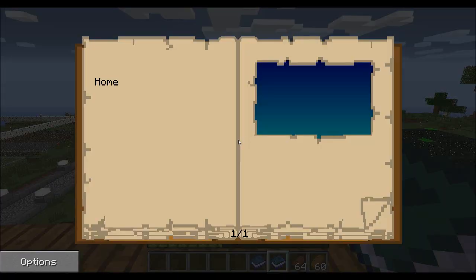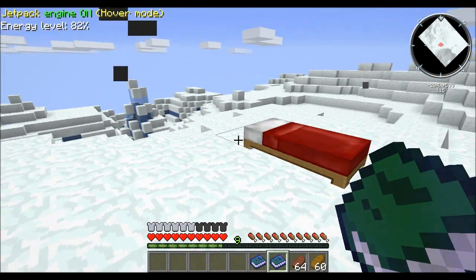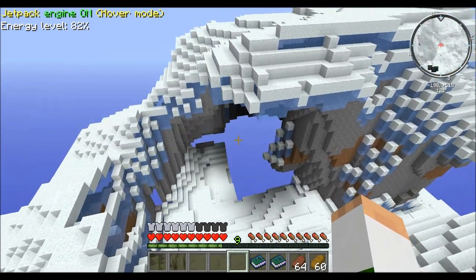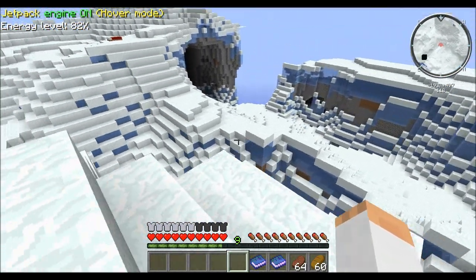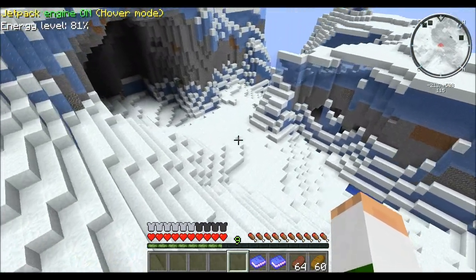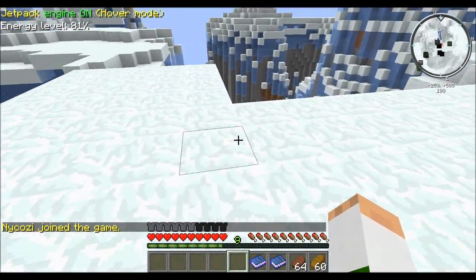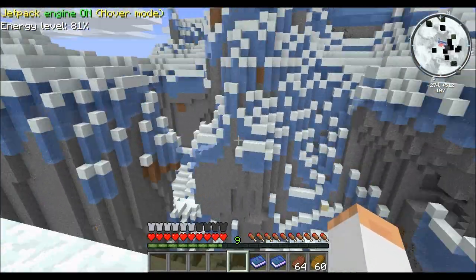I've already scouted out a good area. It's not too far from town — I think it's less than a thousand blocks. We are in a glacier and it's having a little trouble loading up at the moment, but we'll give it a second to generate. I'm a huge fan of these glacier biomes. They just look like the coolest thing to me in the world. I don't know what it is about them, but they are one of my favorite biomes, if not my absolute favorite, in the entire Feed the Beast game.